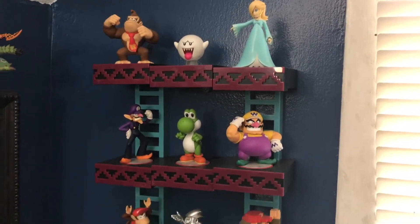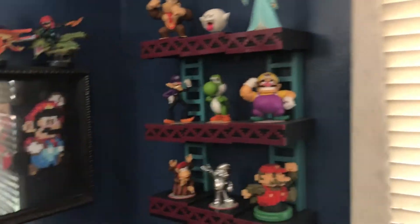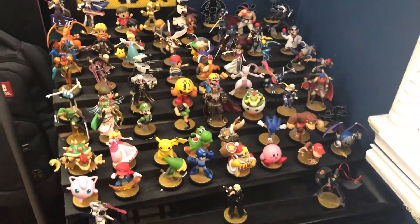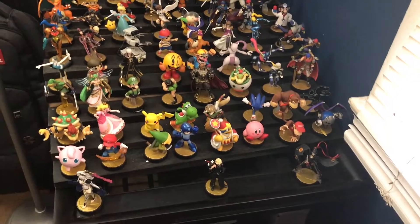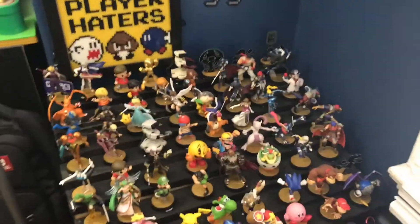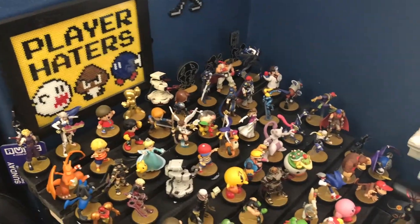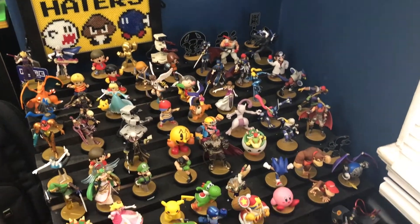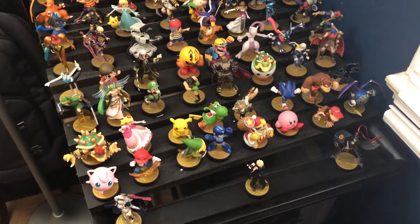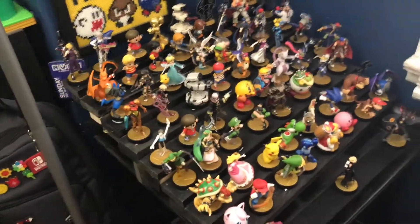This is the Donkey Kong stand — it's really hard to find this one now. And over here is my completed Smash Brothers line. Finally got all of them, including the Player 1 and 2 variants of Cloud, Bayonetta, and Corrin. It's been a long time collecting these, but finally it's done. For now, I hope Nintendo don't release any more.